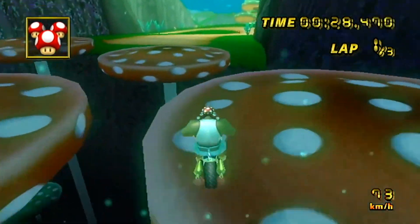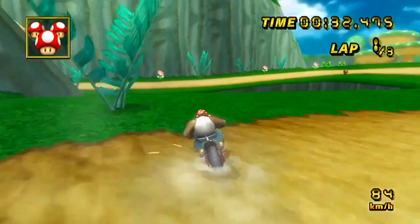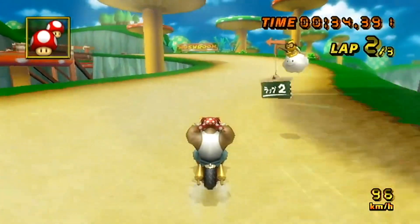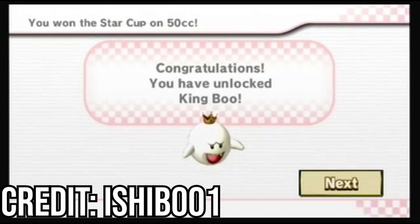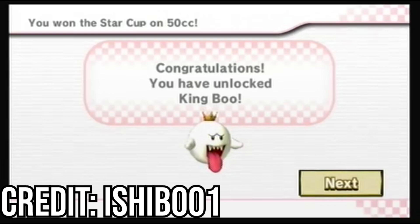There are two game modes in which you can unlock characters by. One of them is the old-fashioned Grand Prix. You can unlock 9 of the 14 characters here, by completing all 4 engine classes. The first character you unlock is King Boo. In order to unlock King Boo, you have to win the 50cc Star Cup.